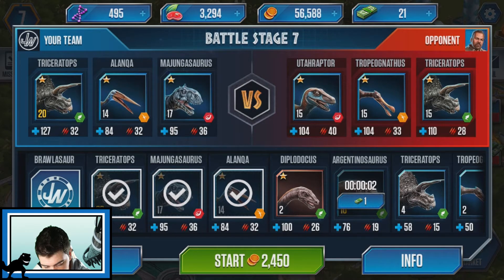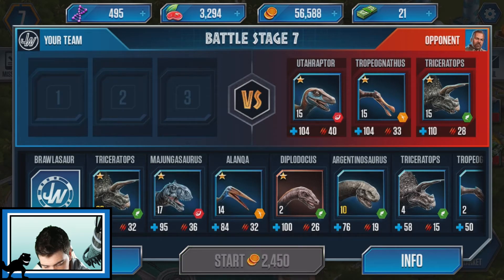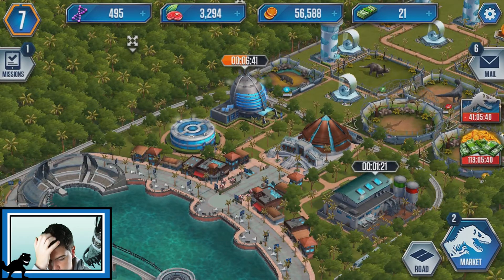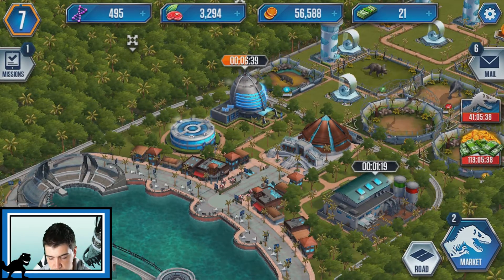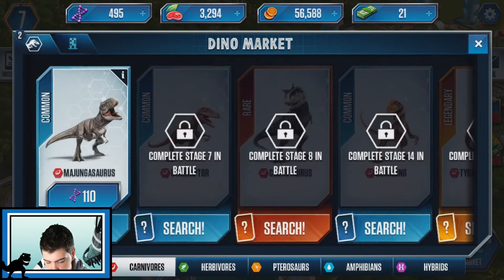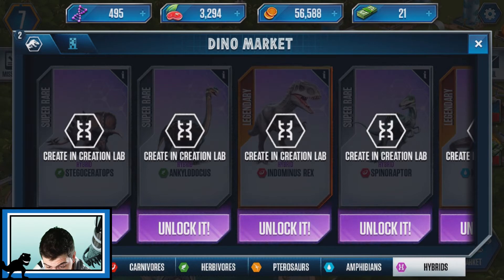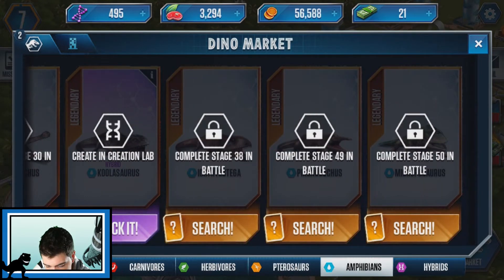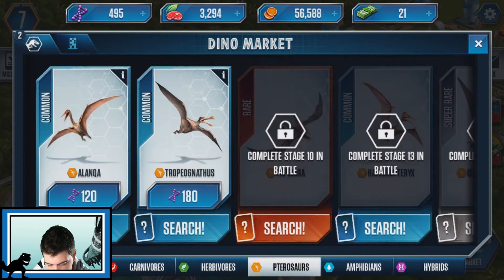Okay, so I think my bird is good against the Velociraptors. How do I figure out which one's super effective against what again? I don't know how to figure it out. Hybrids - holy crap, you can get hybrids! That's incredible. Amphibians - okay, so these are the lizards, you get the Mosasaurus and stuff. These are all the birds. I guess the last one is probably like the pterodactyl.